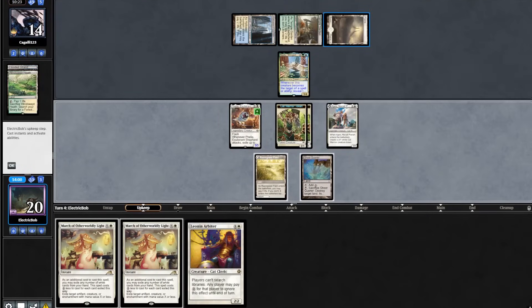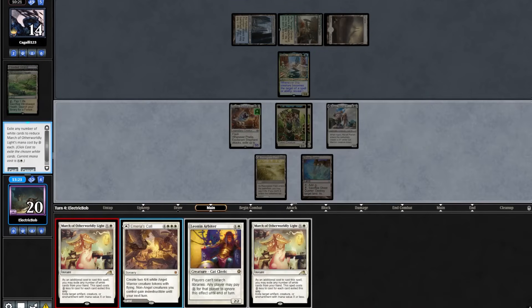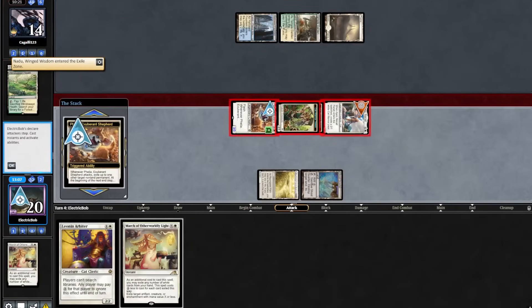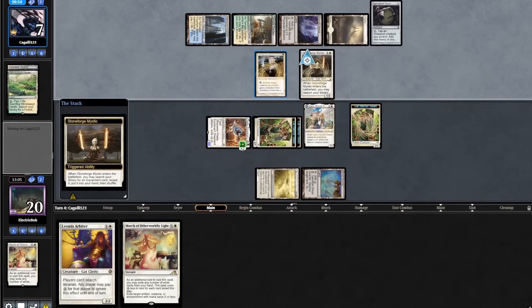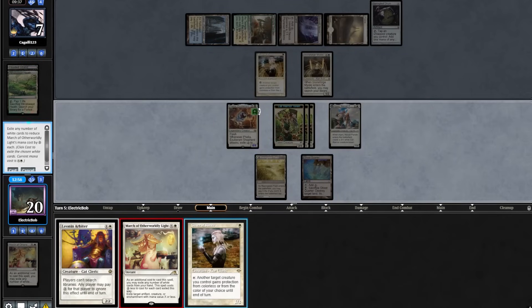Opponent shocks in a Temple Garden and plays out a Nadu. We topdeck a Marius Call and cast a March on the Nadu, exiling our Marius Call to do so. They reveal Stoneforge Mystic. We attack in with the team, exile our Ajani — they're down to 7. They play Inkmoth Nexus into a Springleaf Drum, then a Giver, then a Stoneforge Mystic revealing an Assimilation Agus. We topdeck a Giver, cast March on their Stoneforge, exiling our Leonin Arbiter.